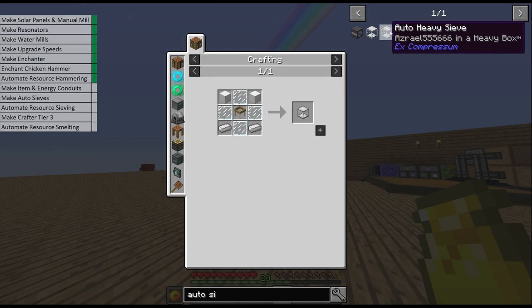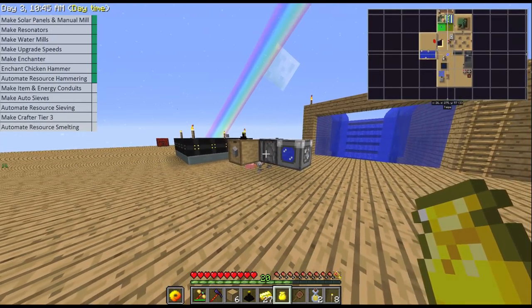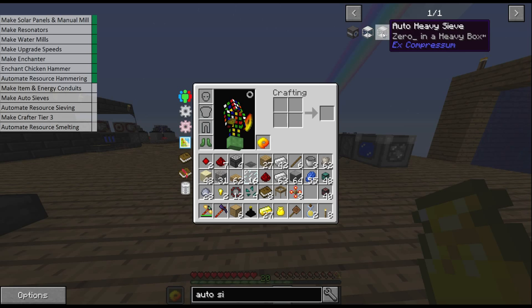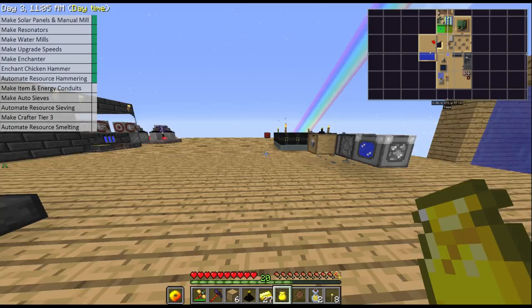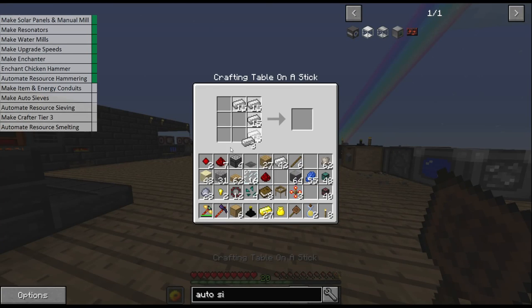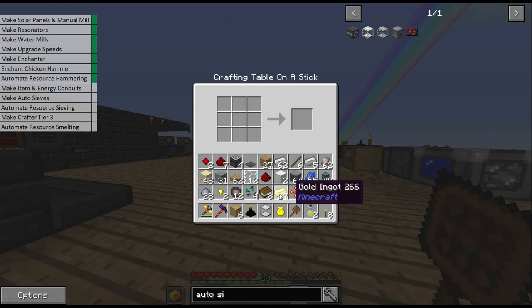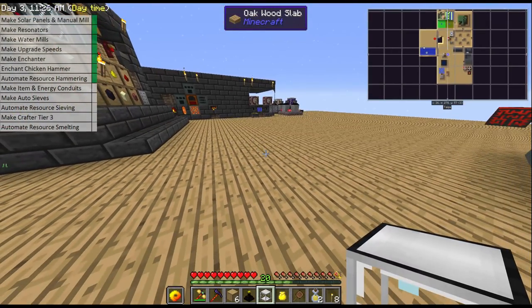Unfortunately we can't automate the sieves at the speed that we can automate the hammering. I've tried with mechanical users and it just doesn't work — they've turned it off in the config. The quickest way is to use automatic sieves. I don't use the compressed sieves because I don't want to lose any resources. With compressed sieves you only get resources from seven out of nine blocks in a single compressed one, whereas with the auto sieve you get every single resource that you would have gotten.